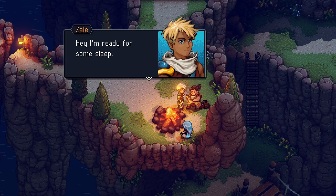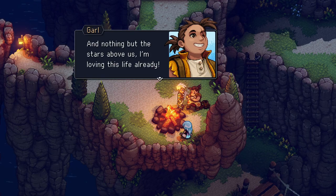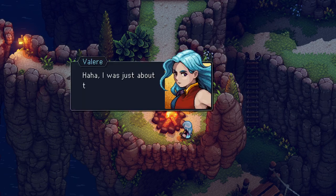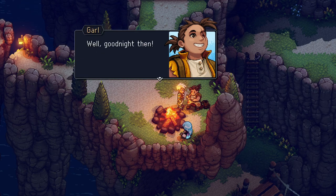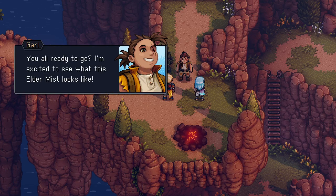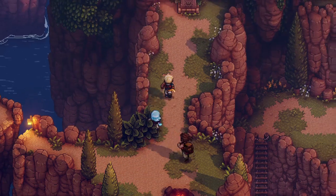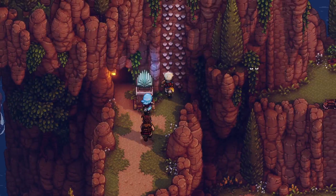Thanks for the tips, Garl. That's going to come in handy for sure. Hey, I'm ready for some sleep. Nothing but the stars above us — loving this life already. Garl, I'm really glad you're here. I don't want to be anywhere else. Well, goodnight then. Good morning! You all ready to go? I'm excited to see what this Elder Mist looks like. Should be straight up — let's keep hiking. Alright, we're Dragon Quest-ing it.